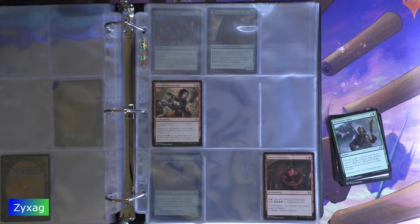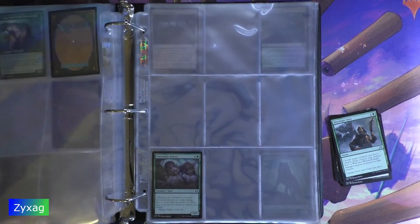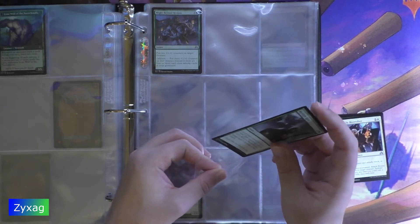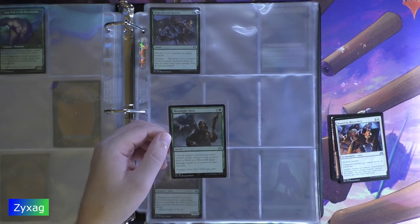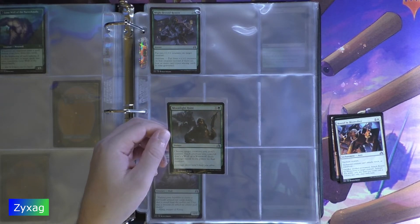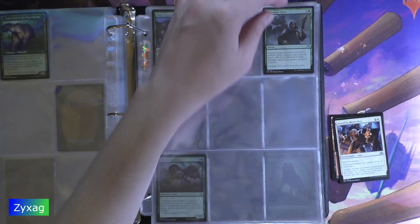Next up we have Moonlight Hunt — 2 mana Instant. Choose target creature you don't control. Each creature you control that's a wolf or a werewolf deals damage equal to its power to that creature. "Courage alone won't keep you alive."